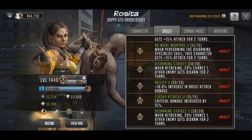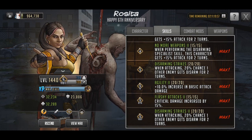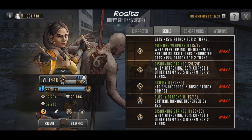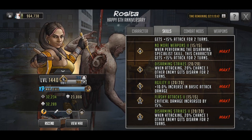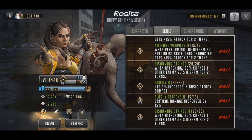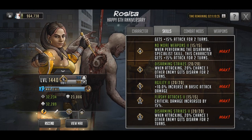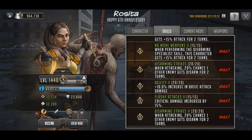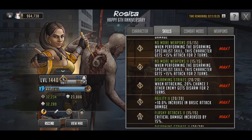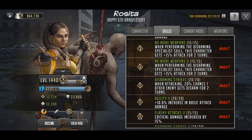The one I would say is maybe debatable would be Disarming Strikes 1 and 2 — when attacking, 40% chance another enemy gets disarmed for two turns. With it being the grade 5 and the LB3 skill upgrades, that's just a lot of military supplies. Other than that, Flashy Attacks 1 and 2, Agility 1 and 2, and No More Weapons 1 and 2 — I would say those are all pretty necessary.